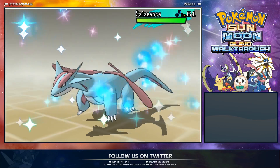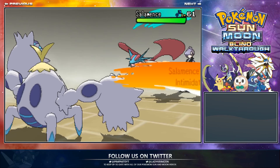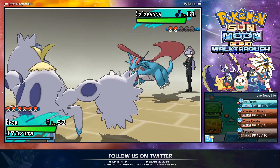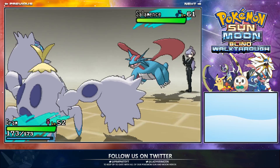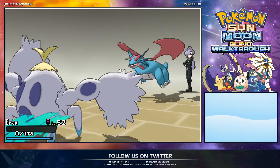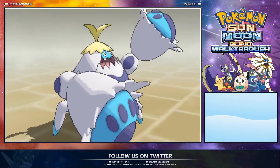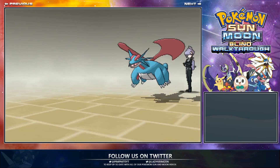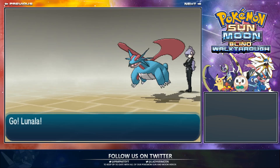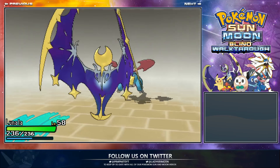We have a Salamance here at level 61. You can actually catch a very low level Salamance — they have a very low chance of finding them. I went for Ice Punch but it has Zen Headbutt. I'll bring in Lunala and use Dazzling Gleam. That'll do.